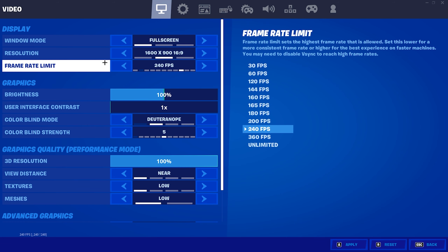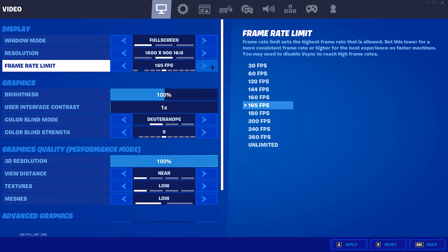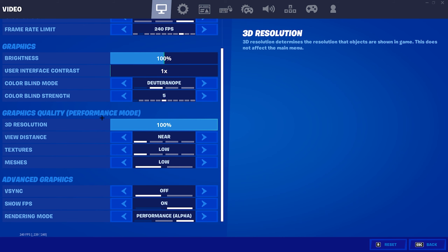For your frame rate limit, you want to cap it one above your monitor's refresh rate. I have a 240Hz monitor so I cap it at 240. If you're on 144Hz, cap it at 160 FPS — you can even try 165 to see if it makes your game feel smoother. If it doesn't, just cap it back to 160.